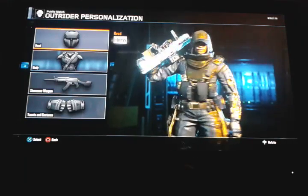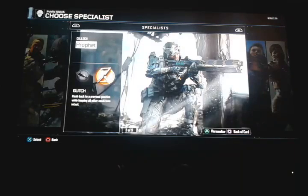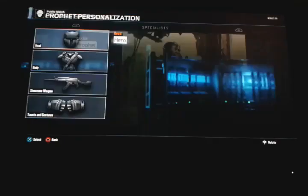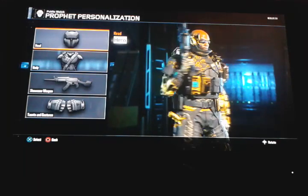The second specialist done — nice camel on the sniper rifle too. Now the third specialist, the electric guy which is Tempest, and also the Glitch — done with him too. Same modes: hardpoint, team deathmatch, kill confirmed, Ground War, small maps. And there's the third one done.